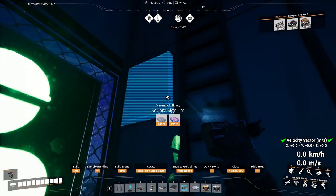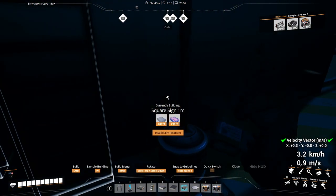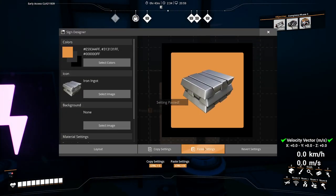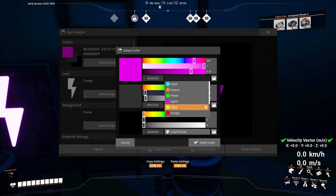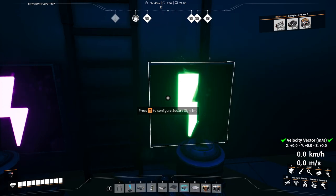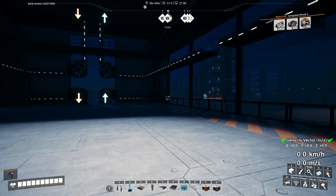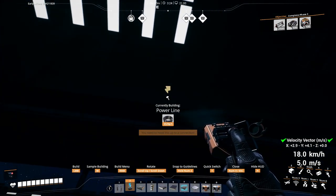Maybe I want those signs back - I probably shouldn't have deleted those. I try to reuse signs as much as possible and I use a color language throughout. I have presets for all the different stuff I might want to use: base power or construction-related things are always green, lights are always magenta, inputs are always blue, outputs are always orange.